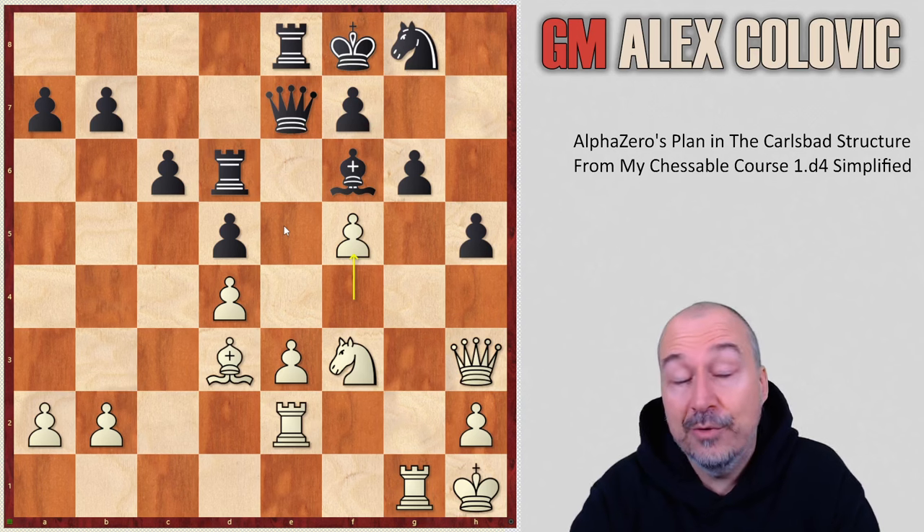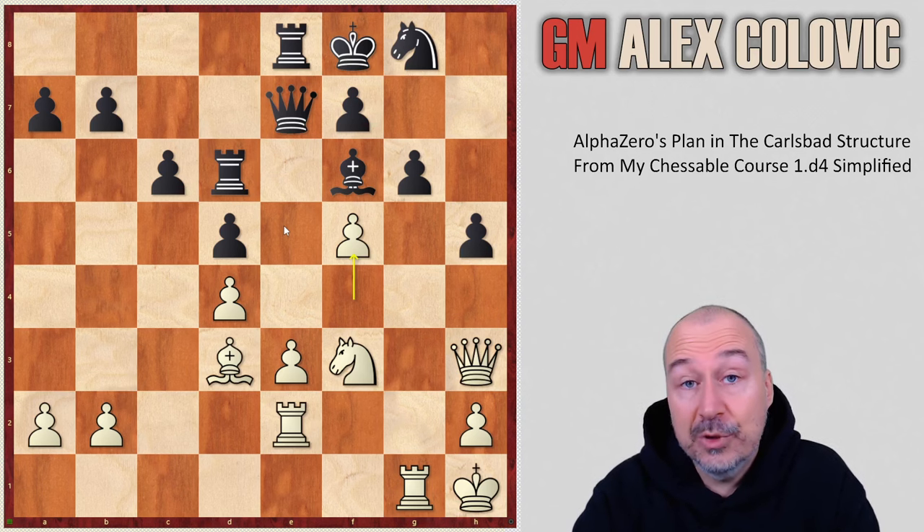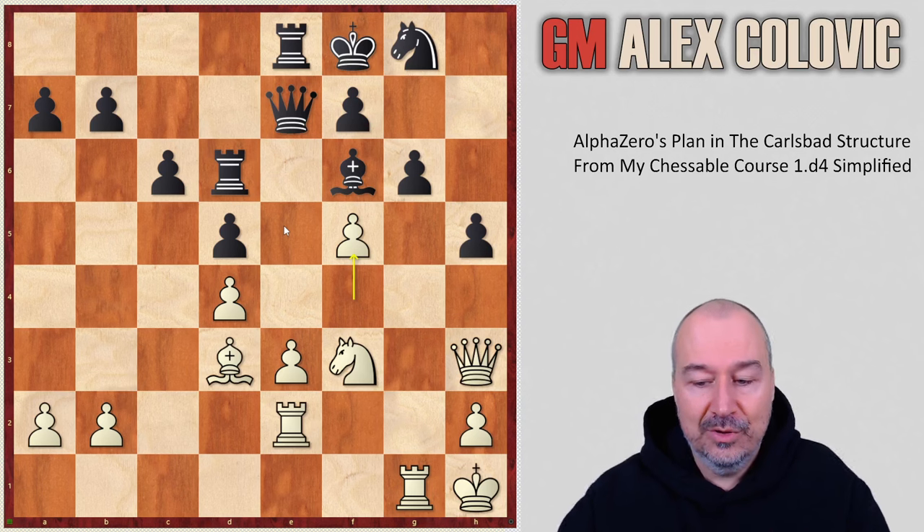We see how powerful and straightforward White's play was by following the plan made possible after the doubling of the pawns on F3.